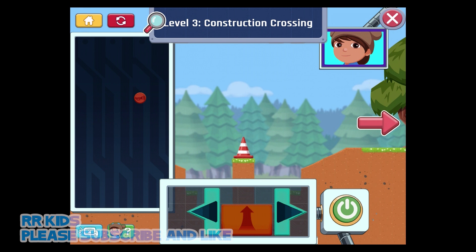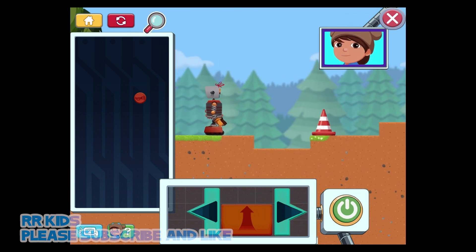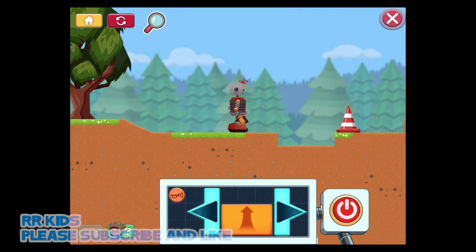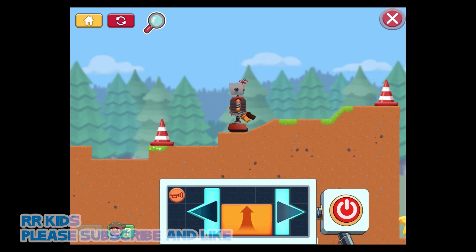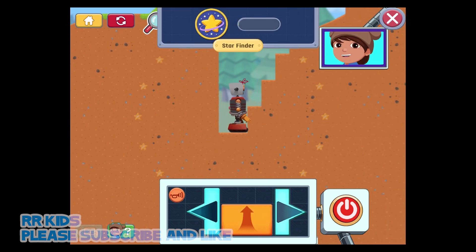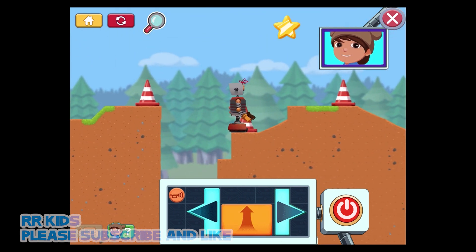We're almost to the park! But it looks like there's some construction in our way. Use your jump control at the very edge of the hole to get over it. There are also some new controls that Jet 2 can use. This control honks a horn! You just found a star! There's a star hidden in every level — see if you can find them all!